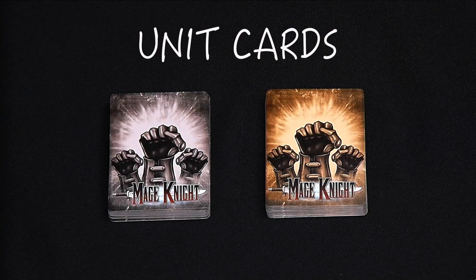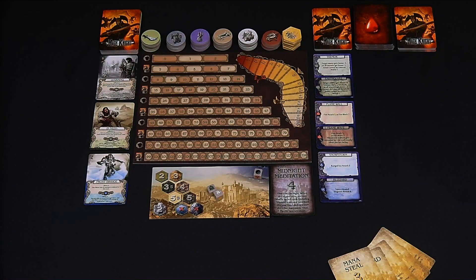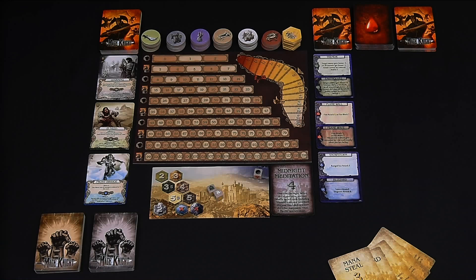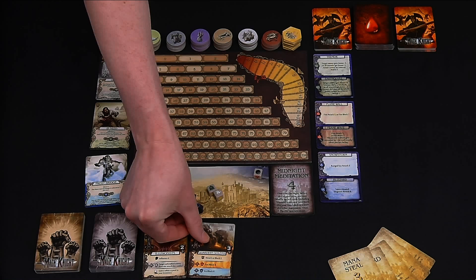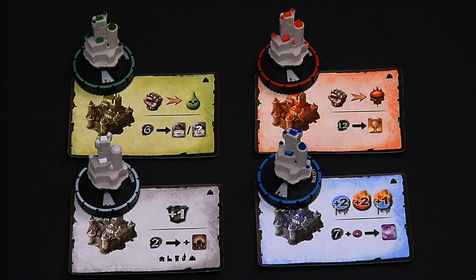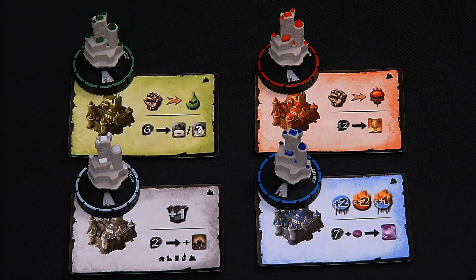Now move on to the unit decks. Sort out the unit cards into two decks: one with silver backs and one with gold backs. Shuffle each and place these face down slightly to the left of the bottom of the advanced action offer. To make the unit offer, draw two more cards than there are players from the silver deck and place them face up below the day-night board — in our case with one player, we'll draw three cards. Find room for all the mana crystals near the board. Find your site description cards and the scoring card, and set these in a pile close to you. Take your city cards and city miniatures and place these in a pile together — I'll set these aside for now and bring them in when needed.